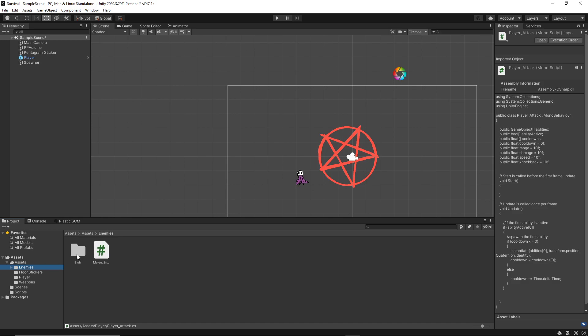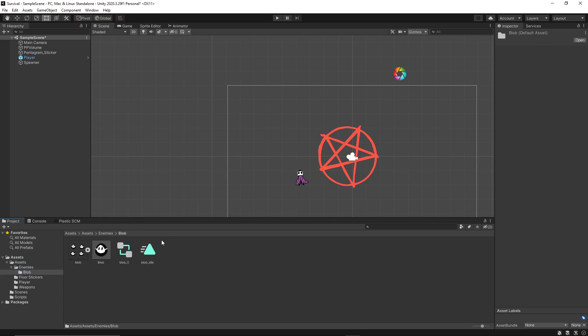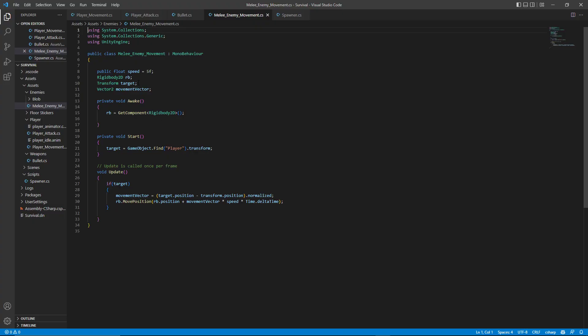The monster is set up the same way. If I look at the enemy, I have a blob in here with the animator. If you look at the enemy movement, it's a really simple Rigidbody2D movement script — it finds the player, and if you have a target, if it sees the player, then follow it. I'll make another script that is the enemy stats, so if it gets hit, if there's a collision, it will take damage — it'll have a take damage function and stuff like that. Pretty simple.